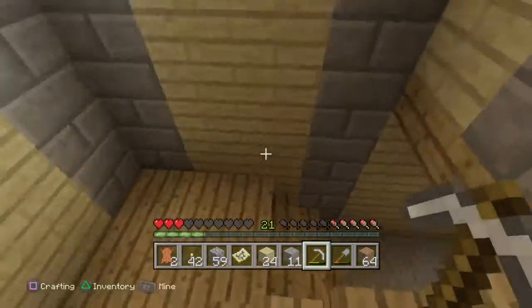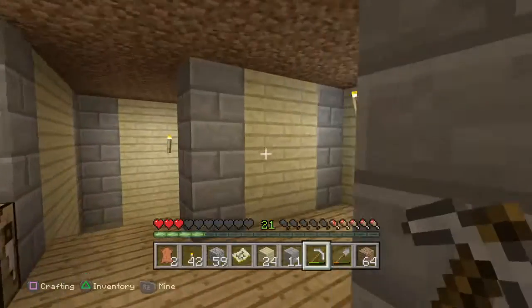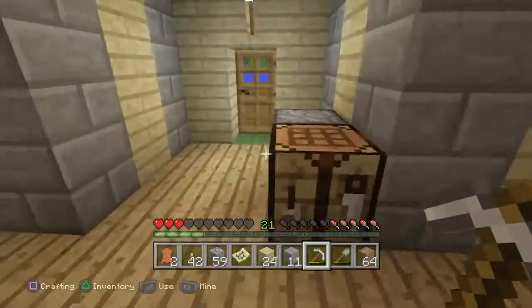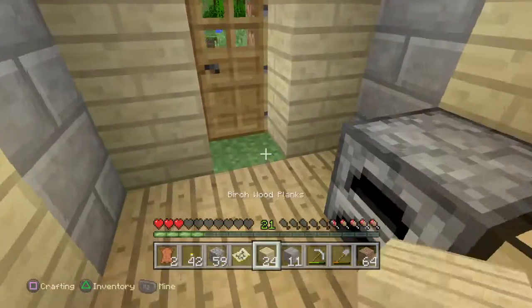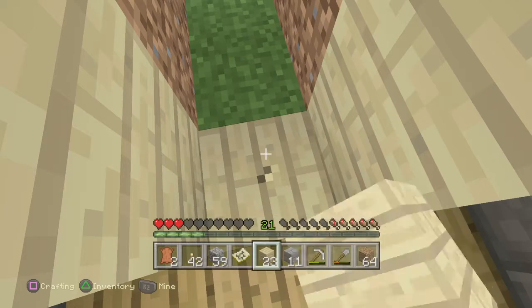Even though I was mining for a bit, I didn't find any more diamonds, but I did find a few chests in the mineshaft where I got a few iron, gold, horse armor, and melon seeds. So yeah, that's what happened down in the mine.